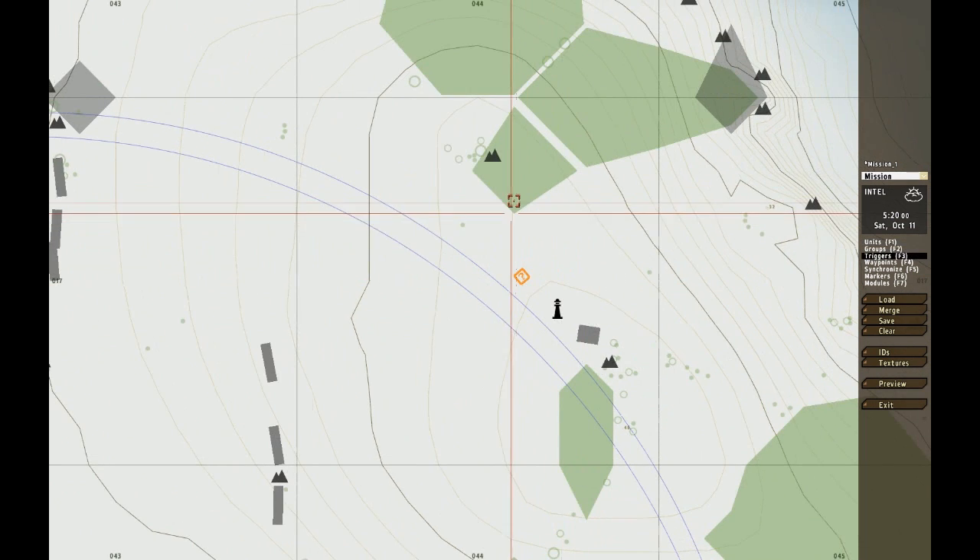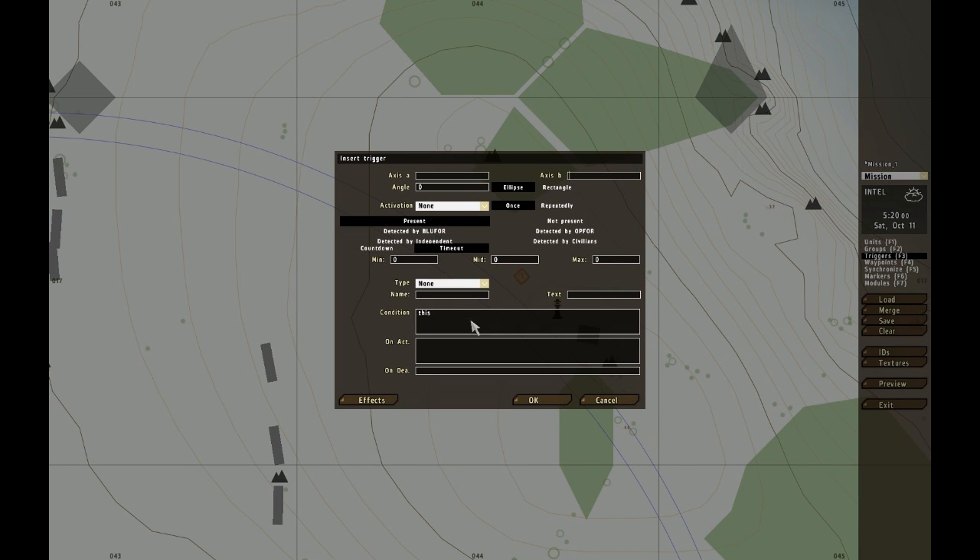Then we can add units around it if we want, but in this case we won't. So 'alive' — what this does is the exclamation part makes it inside out. So in this case it's not alive. If we did this it'd be alive, not alive, alive, not alive. So: alive, target one — that starts the trigger — radio is down.